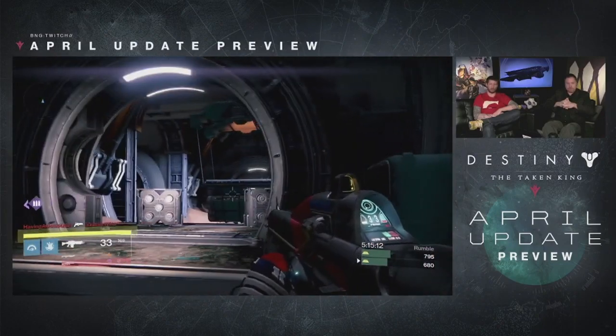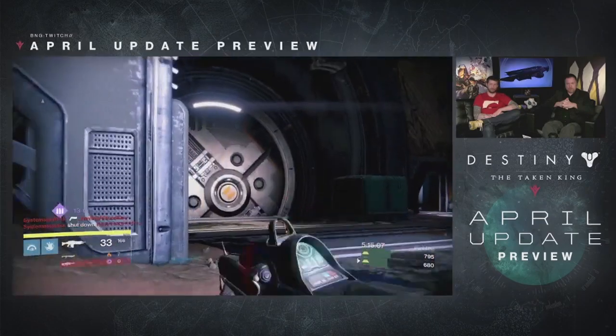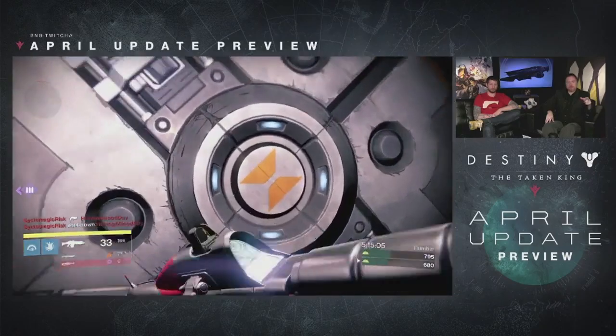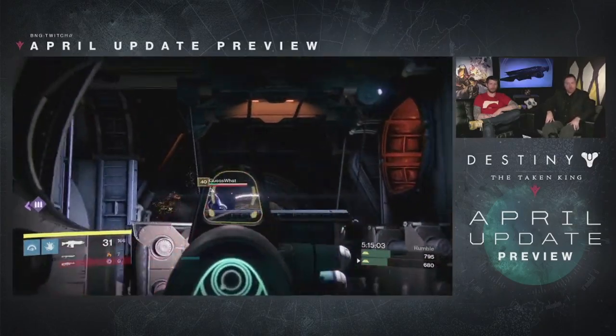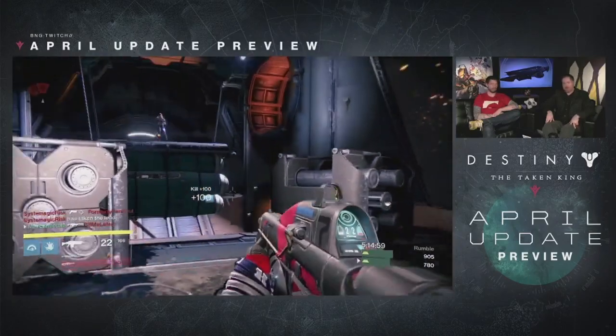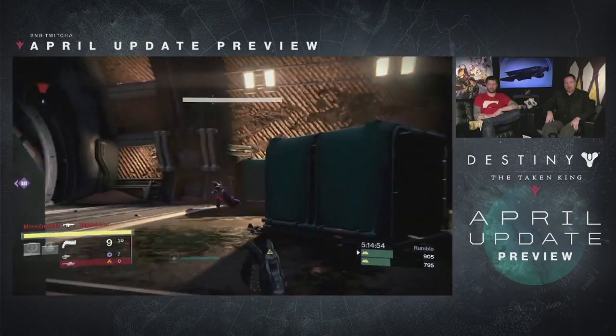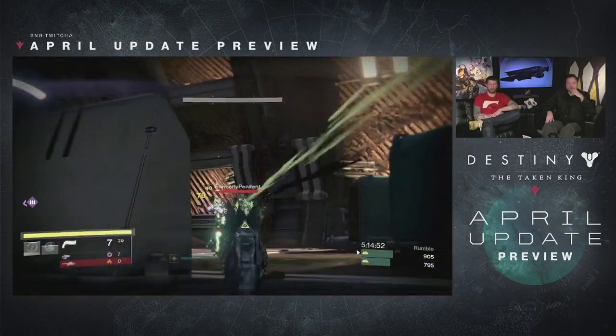The second PVP source is Iron Banner. Iron Banner is going to drop max light level gear as endgame rewards, and your rank 5 packages also have a chance to get 335 drops. Even though Iron Banner is only once a month, it's still another source for PVP max light level gear.